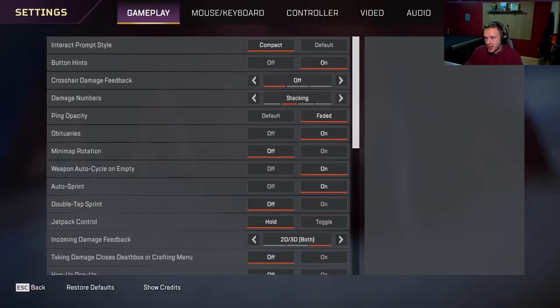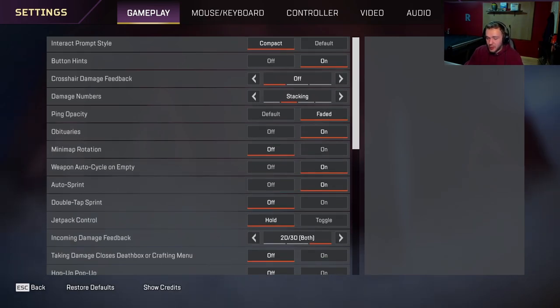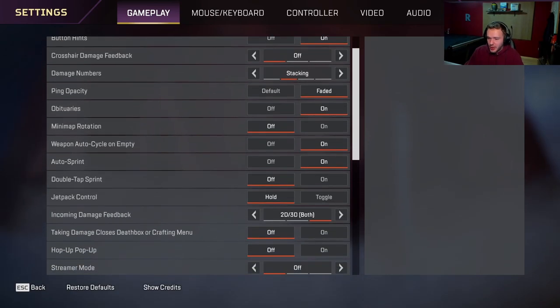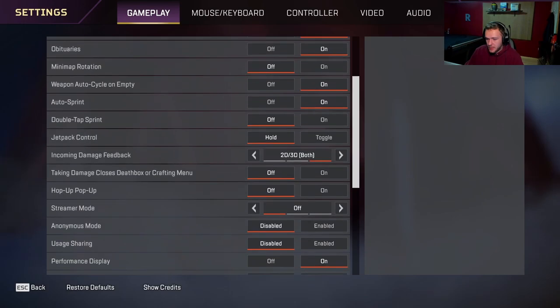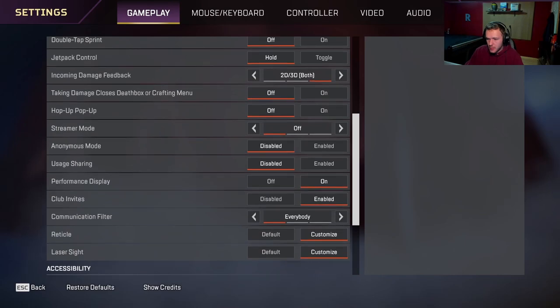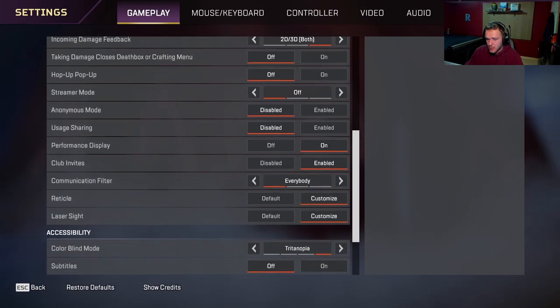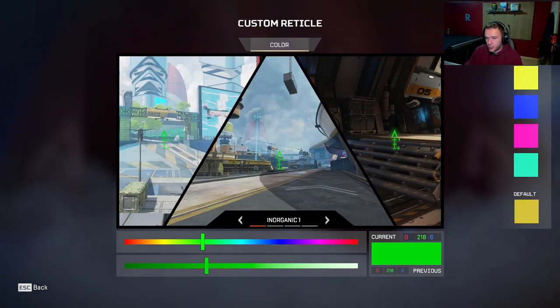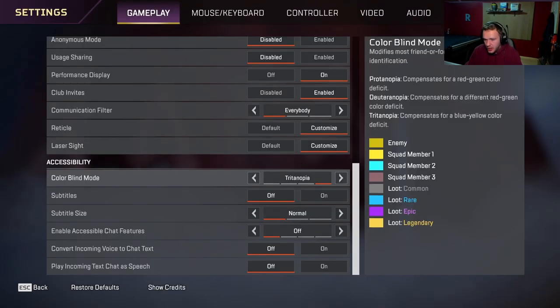Most people know what these settings do by now. The game's getting pretty old, almost four years old. So if you have any questions, I will answer all of them down in the comment section. I think a green reticle is very helpful — that's just my preference, but very visible no matter where you are on wet terrain. My laser is yellow, and I play on Tritonopia.